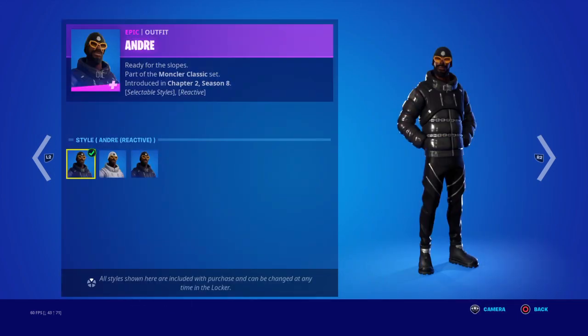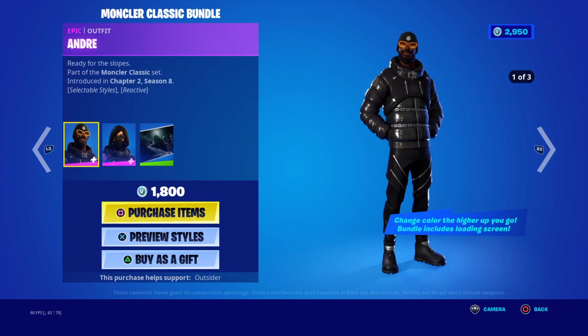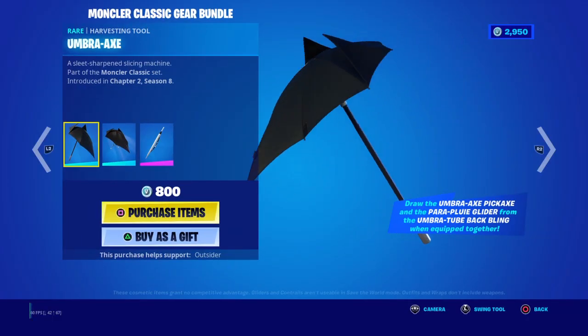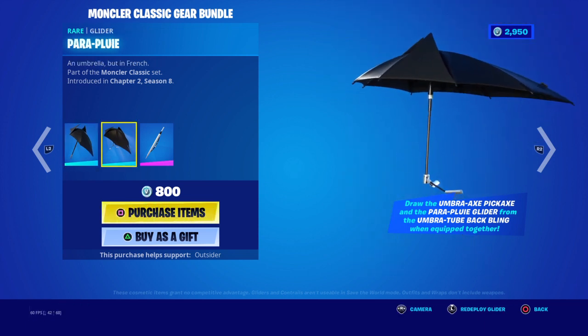Let me know which one you guys like, and also you get a loading screen — I'm trying to see it. I think the loading screen's a little glitched. There we go. The higher up you go, the bundle includes a loading screen. Each skin gets three styles and of course there's a bundle. You get an umbrella.